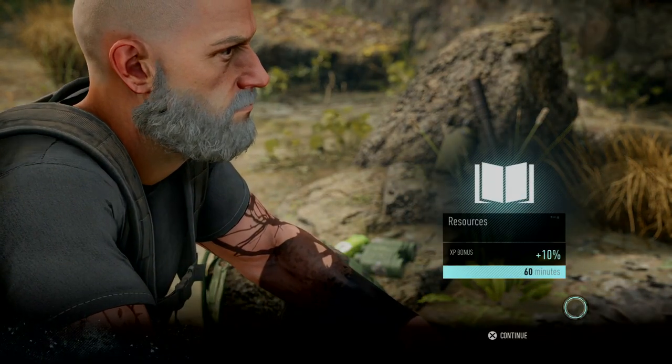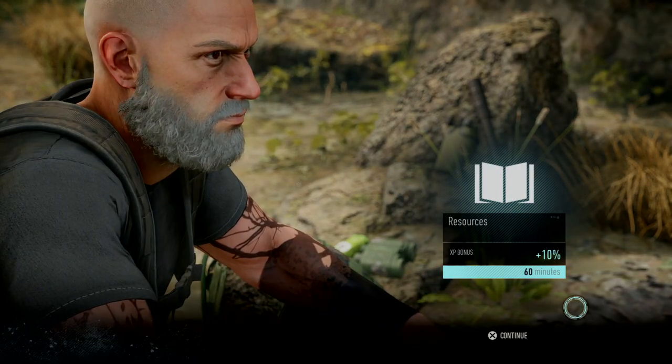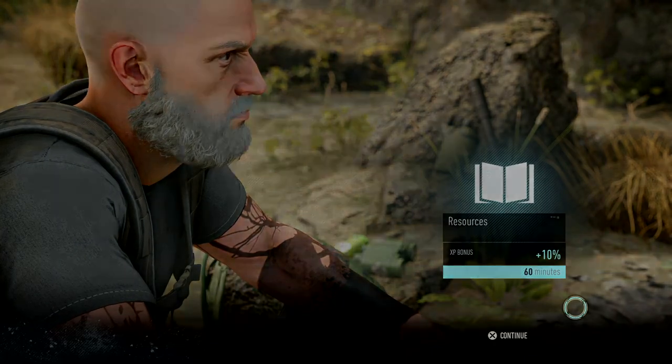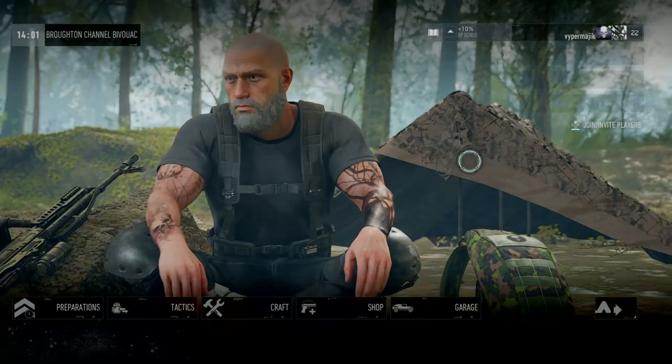I have 60 minutes now of a free 10% experience boost. So when time runs out, I go to the bivouac, redo the preparation, and I have that buff again. There you can see my buff is updated at the top of the screen.